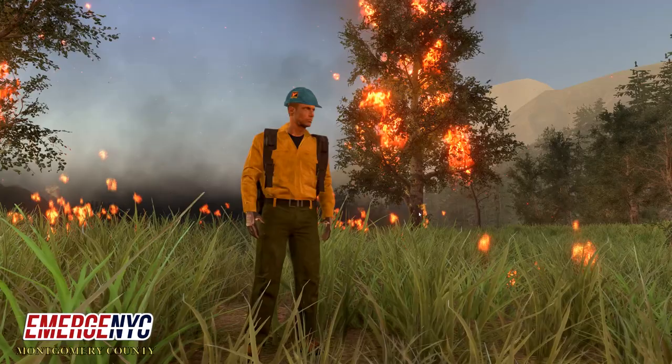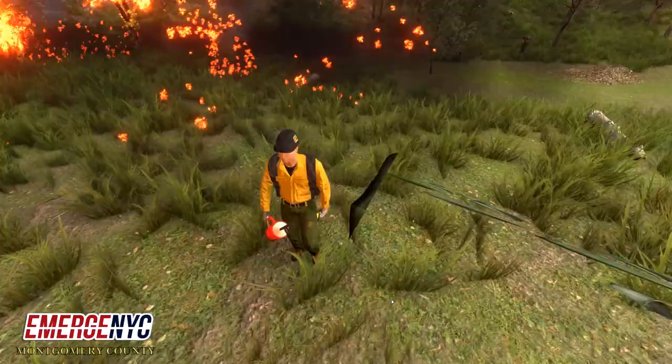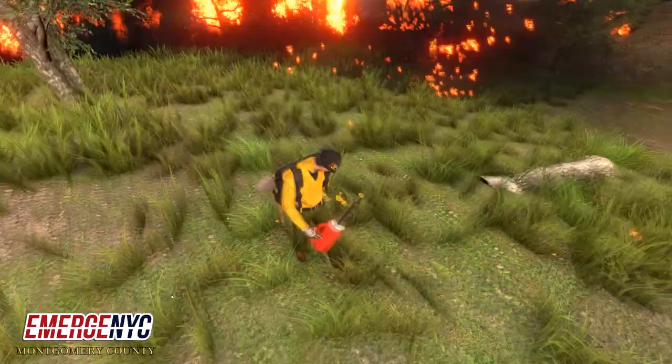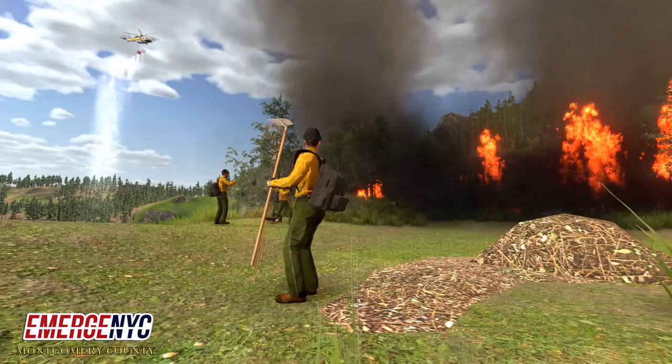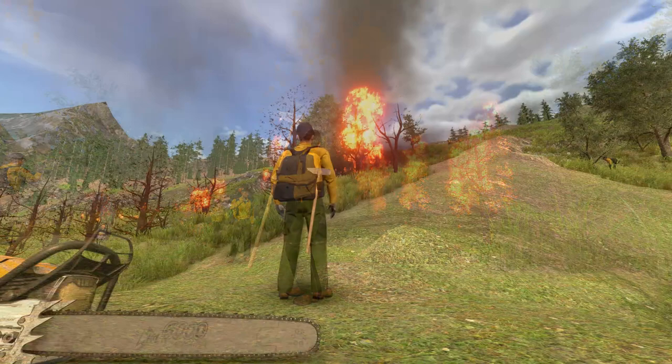Helmet customization lets you pick out your color and style to set you apart from other firefighters. In this case I was doing a back burn — we cut a line, I wanted to burn off the fire's main source of fuel, and it worked pretty well. We had air support come in and make a couple of drops, put your siren on so we know you're coming, and we had the fire knocked down. Good drop.